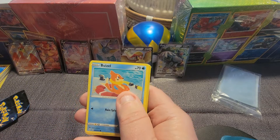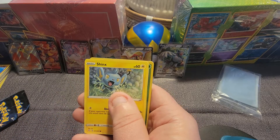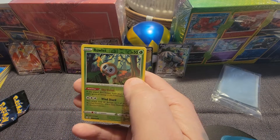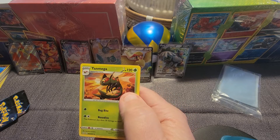Boozell. Koffing. Shinix. And we get the Reverse Rare Roulette into the non-hollow Yunmiga.